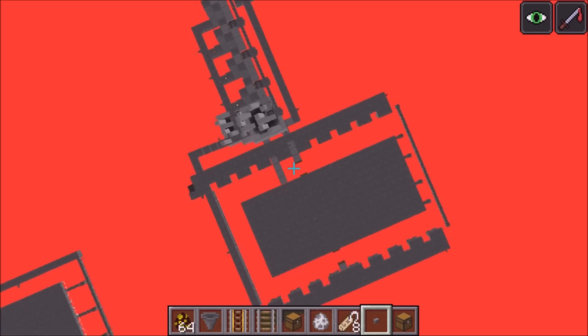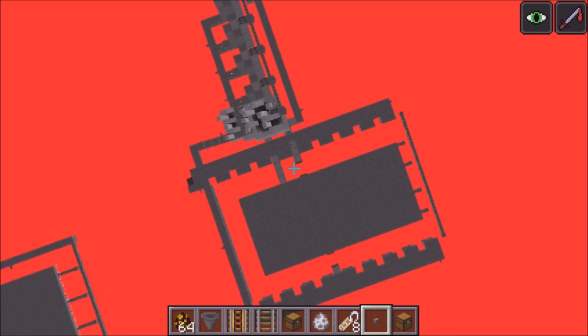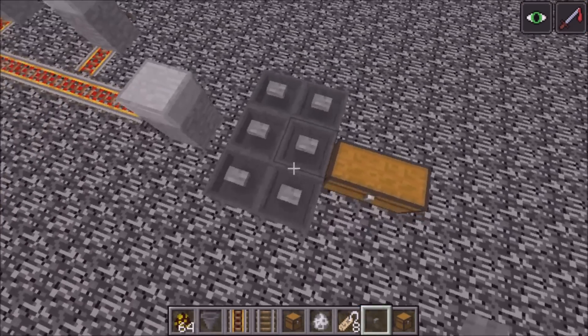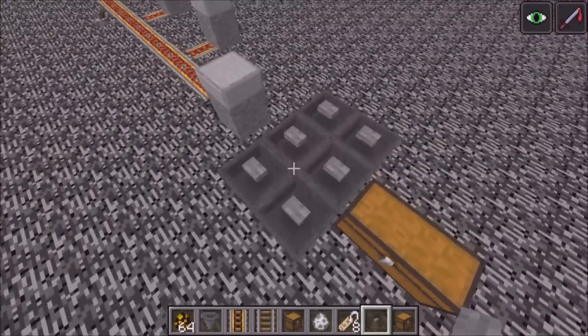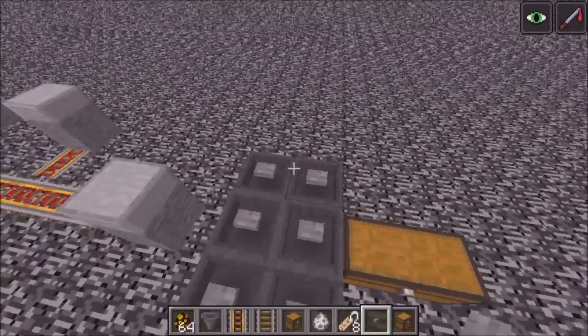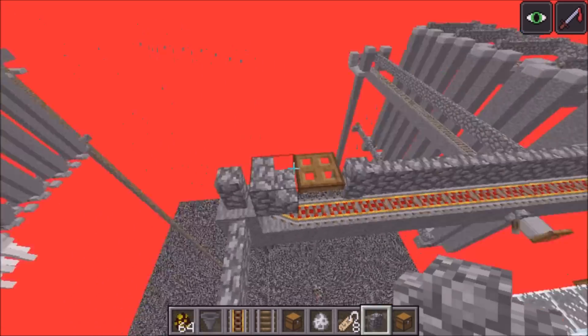If you really want to pick up the loot that comes from the pigmen and endermen that fall off the edge, you can just set up a small hopper system with a chest. If you use buttons on top of hoppers, the buttons will prevent any mobs from spawning on top of them.